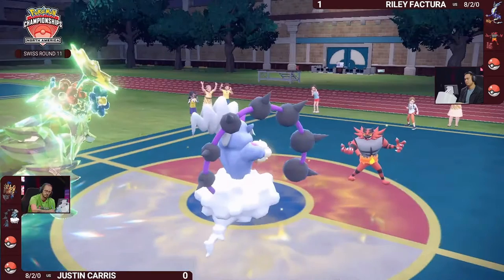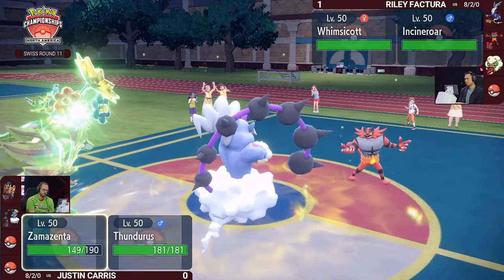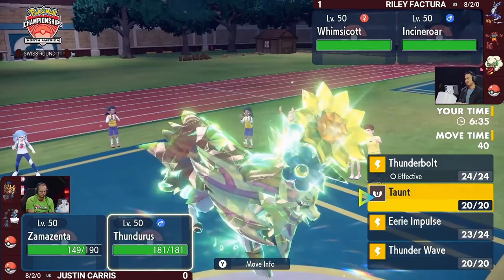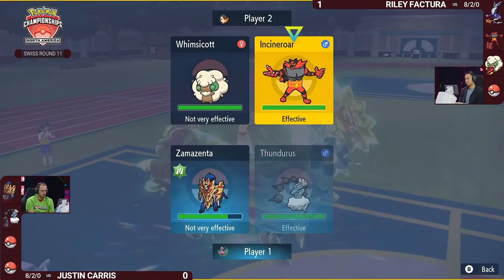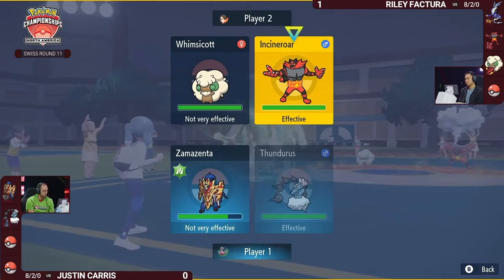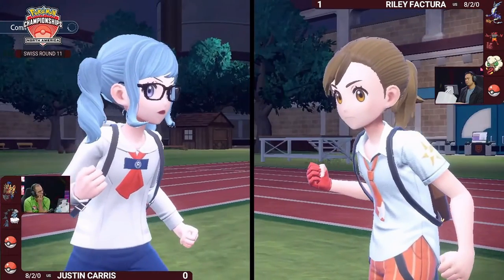Minus-two, facing a Grass-type Zamazenta that is naturally very bulky and now resists electric-type attacks. Zamazenta is in a decent spot again, able to go for a big Body Press into Incineroar — probably won't knock it out, but you could get an assist from Thunderous's Thunderbolt. You still have Eerie Impulse support to lower the damage from Whimsicott's Moonblast if needed.